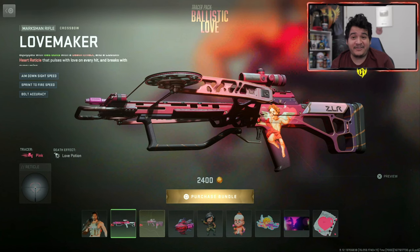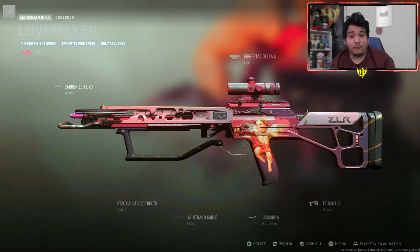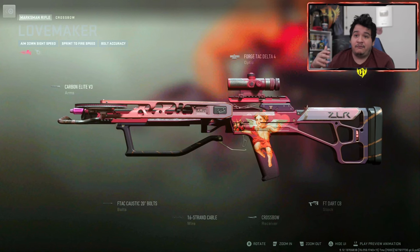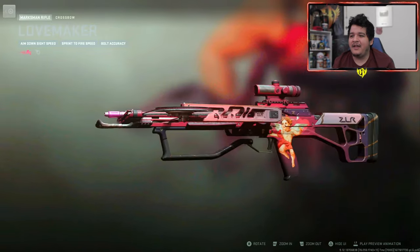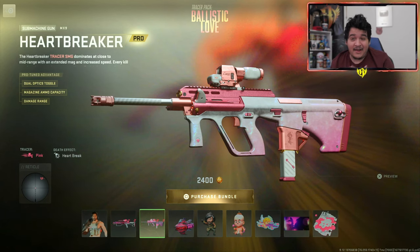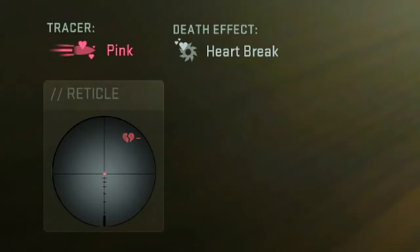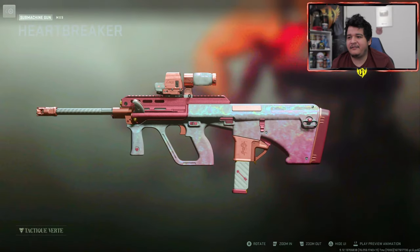Let's keep it moving. Next up we've got our first tracer blueprint for the crossbow, which just came out yesterday. It comes with pink tracer rounds and the death effect called Love Potion, and this looks really sweet. You can see the attachments it comes with, and it has tracer rounds — I love the little cupid angel they have there. Next up, the gun I'm more interested in is the MX9 Heartbreaker blueprint, which also comes with pink tracer rounds but has a different death effect known as Heartbreak.